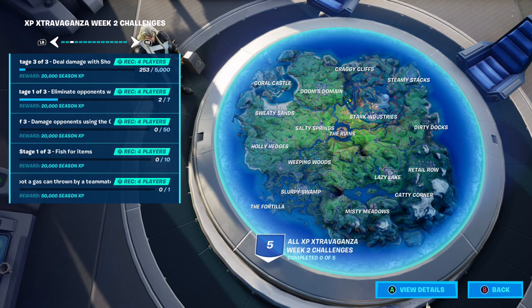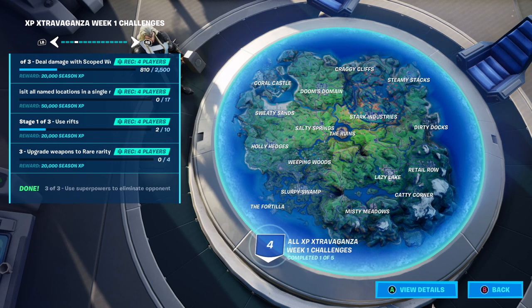For week two there's a shotgun challenge: 1,000 damage, then 2,500, then 5,000 damage with shotguns. Then finally scoped weapons — including snipers and scoped ARs — you can use any of those. The Pit is really nice because you can actually just choose any gun you want in the entire game.